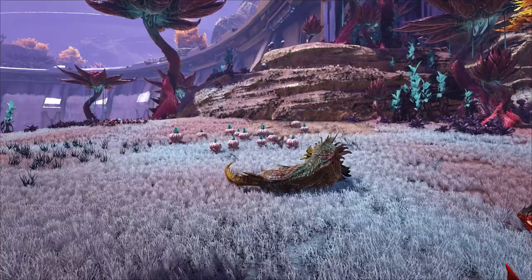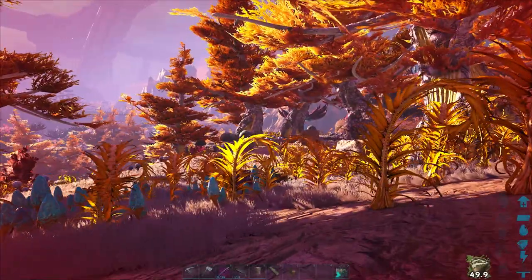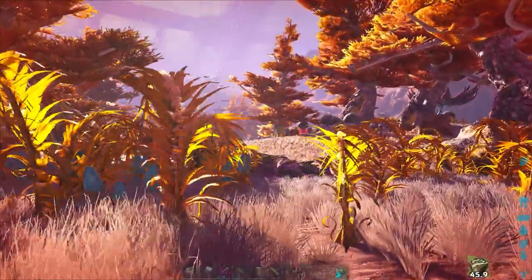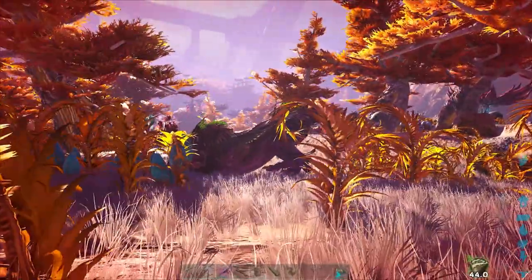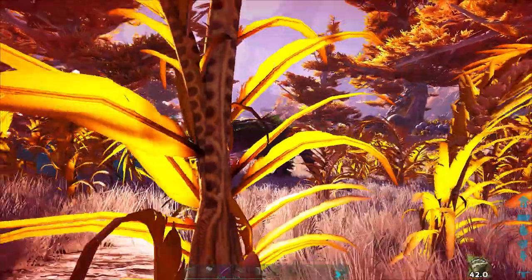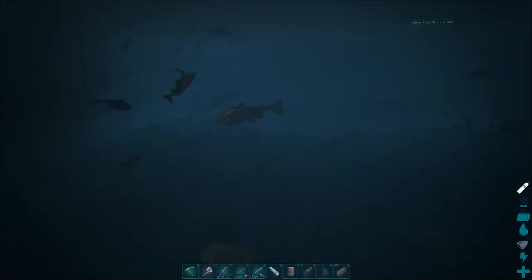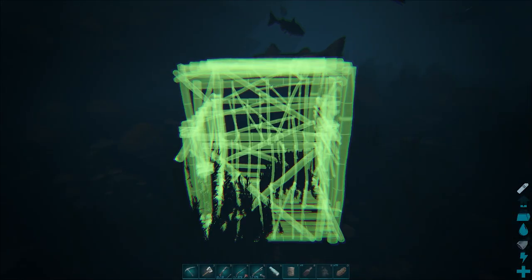These formidable creatures are found on Genesis Part 2, and as of now they're currently found on the pre-release map of Fjordur. They're a passive tame which hunt by night and sleep by day. Their preferred food are live fish, which must be caught in fish baskets — a primitive engram first introduced in Aberration.